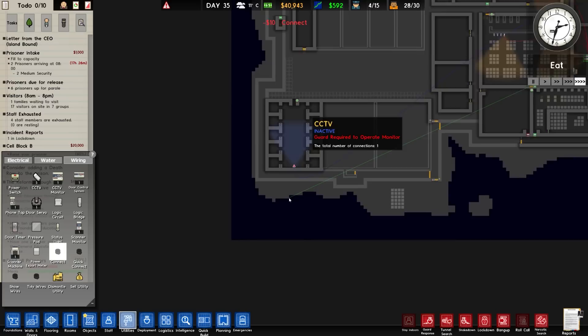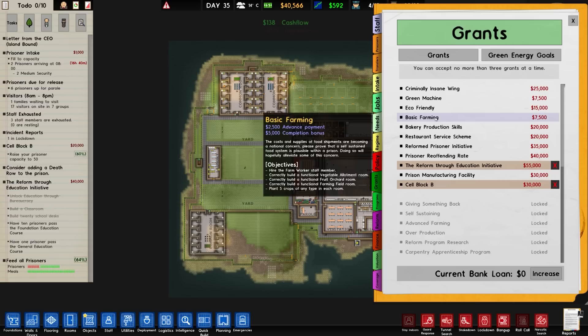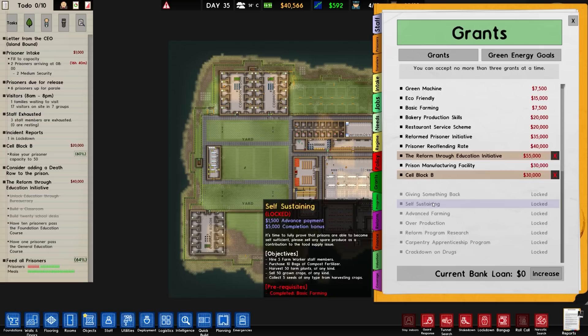We're going to go to wiring and connections. We've got six connections - the maximum active number is eight. So we're fine connecting this up. Have we finished that grant? We have, we do have that grant.